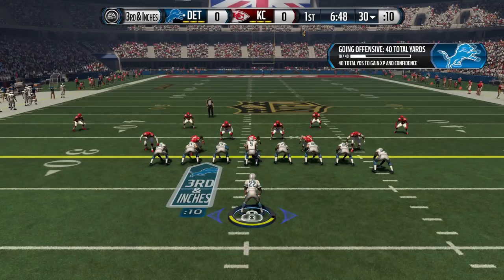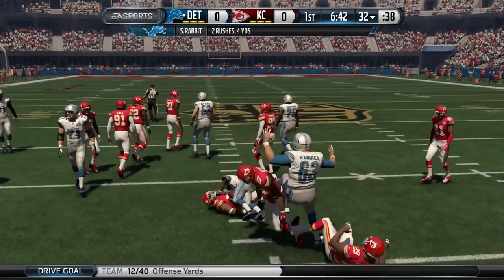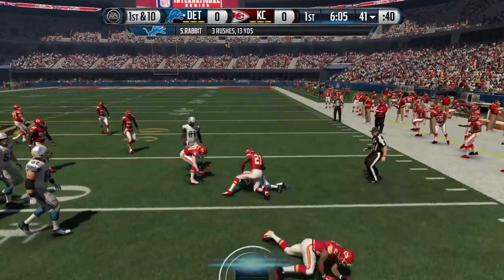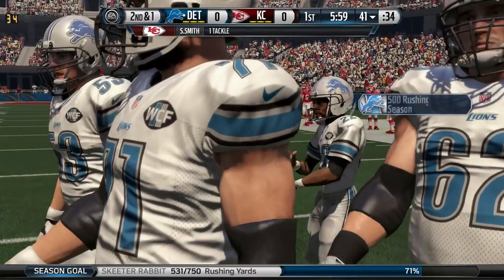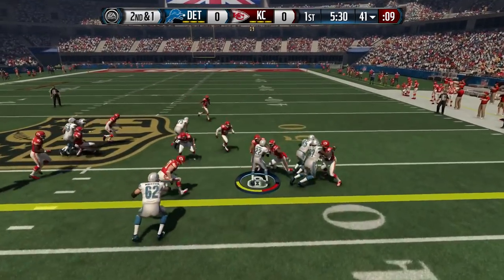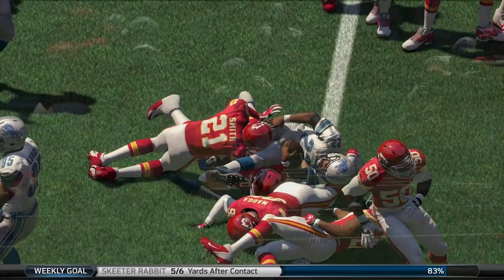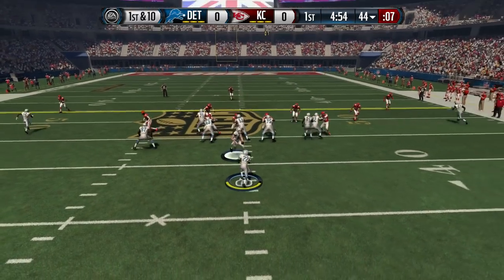On second and eight they connect and almost get a first down. Third and inches — handing off to Skeeter Rabbit right up the middle, and he gets the first down. First and ten from the 32, again trying the outside handoff and he picks up nine yards on the outside run. He is over 500 yards rushing on the season, though he's had a lot of carries to do that. A little misdirection play — this time just a first down, but it's what they needed. Taken down by a host of Chiefs but not before getting the first down.